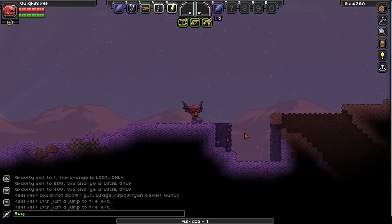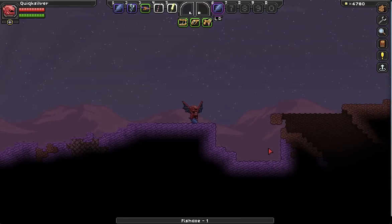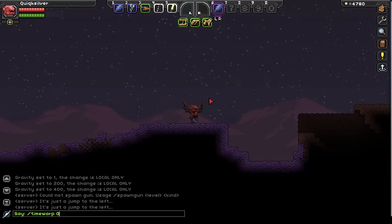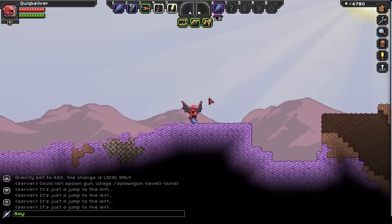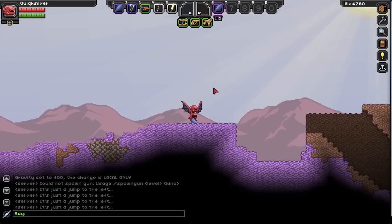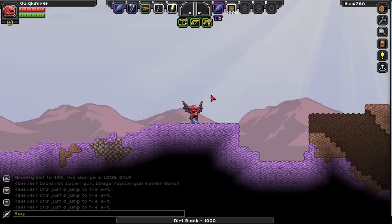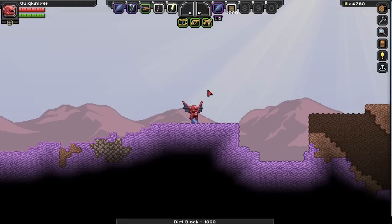Now you can spawn it in and go to town. This is really good for creative builds because there's not really much of a creative mode in the game right now. We can do this with just about anything — like if we want to spawn in some blocks: spawn item, dirt material. And you can specify a number: spawn item, dirt material, 999 — and there you go. The key is you have to know the item ID, because they're not always intuitive. You would think dirt would just be 'dirt', but it's actually 'dirt material'.